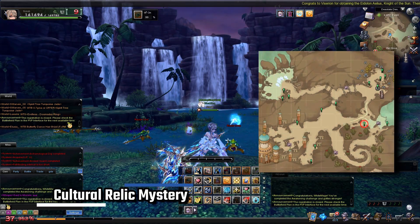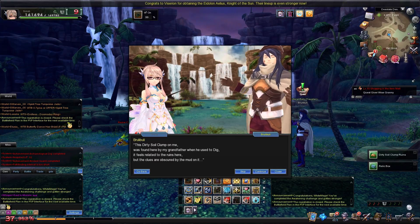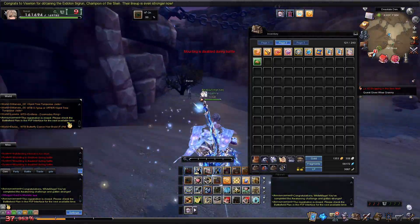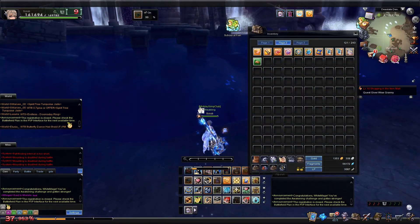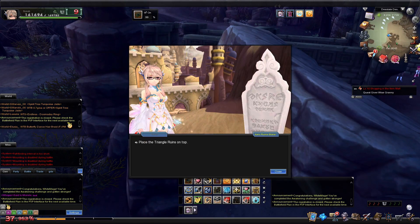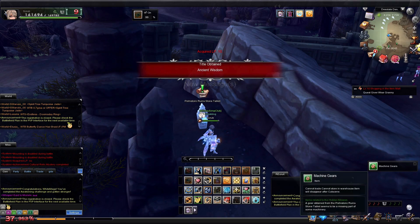Next, we have Cultural Relic Mystery. Brulybully has got a clump of soil he thinks is related to the ruins, so he asks you to investigate. Right-click the clump to take it to the water on the opposite side of the map to rinse it off, and then turn it in at the nearby ruins. You'll get a machine gear when you finish this. Note that the green mark on these ruins will not vanish — if you count on the map, there are 16, not 15. This one is extra.